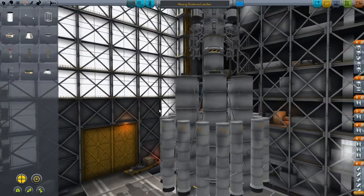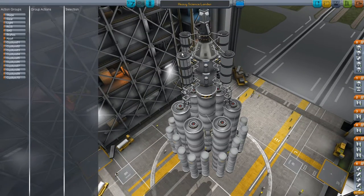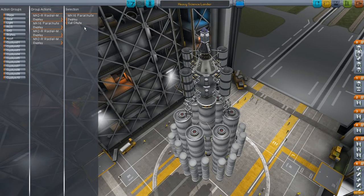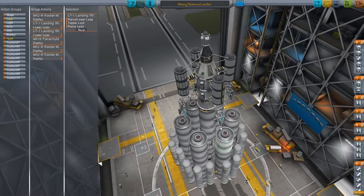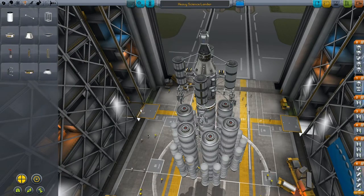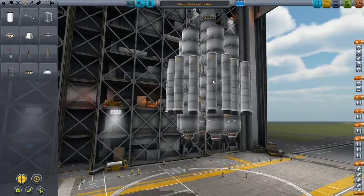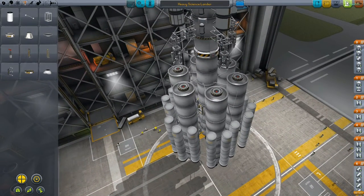Alrighty, so we've created this monstrosity. Now we're going to see if it flies — this is pretty much just a test. Let's make an abort sequence real quick first. Let's deploy all the chutes, and that one. Put down the landing legs I guess — lower legs. So that'll be our abort stage just in case things go horribly wrong. Standard asparagus staging with our shiny new Skipper engines and some SRBs strapped on for good measure. Let's see how she flies.